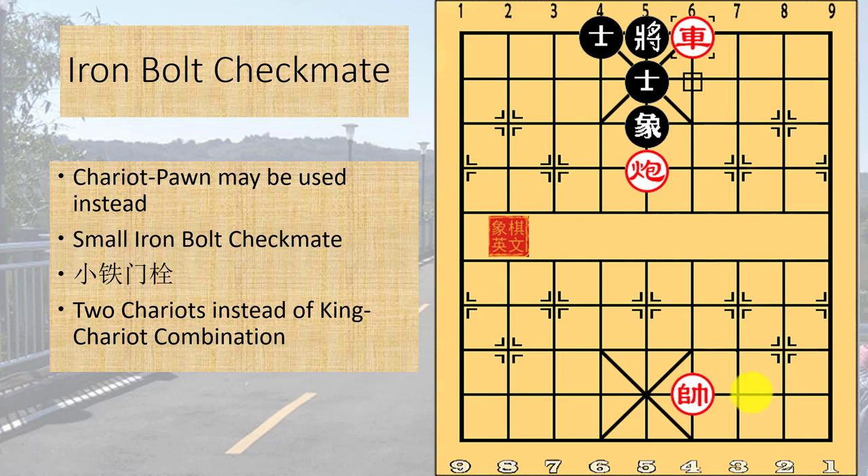The next very commonly seen basic kill will be the iron block checkmate, whereby there is a central cannon that will pin the enemy king to the same file. Usually there will be an advisor and an elephant to block the red cannon from delivering a check. A chariot will be used to attack the black king in such a manner. The black king cannot capture the red chariot or the kings will be facing each other. Red can also use a pawn with a king, a pawn with a chariot, or two chariots. If a pawn was used instead of a chariot to deliver the final blow, it would be called the small iron bolt checkmate.